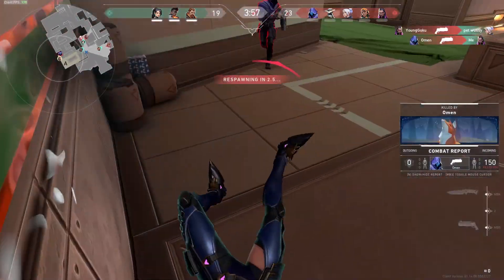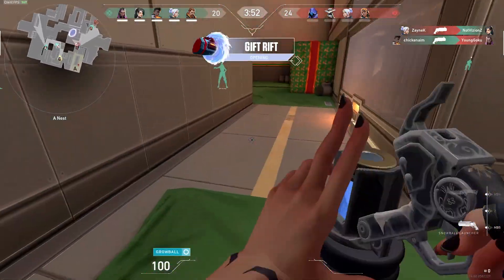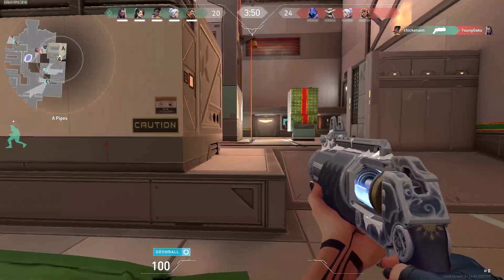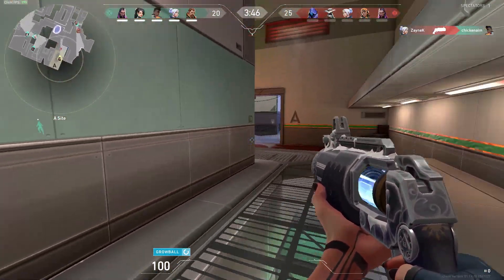So you have to hit them right on to kill them — if you don't hit them directly it doesn't kill them. You can't hit near them, you have to hit them right on with the snowball.